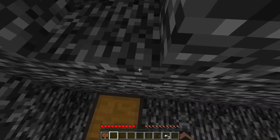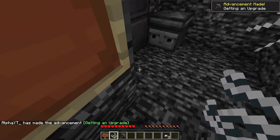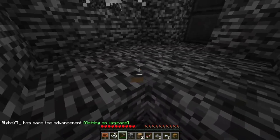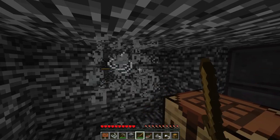Grab the chest, then go through here, this time open. The door closed, and there's a piece of string and a pickaxe, which I can use to break the observer, and underneath there's a chest. With the logs, you can make a crafting table, then craft sticks to make a sword, and break the cobweb.